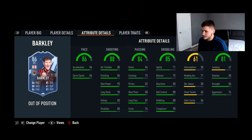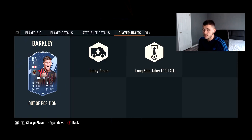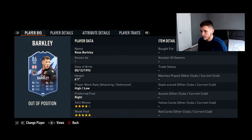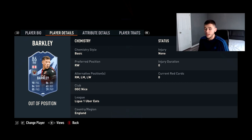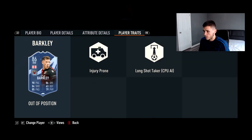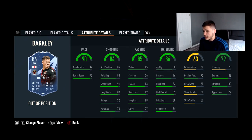The striker's agility and balance are a bit low, stamina is decent, and it's a pretty good card overall. His player traits include injury prone and long shot taker. Now looking at the right wing card: same high/low work rates, four-star skill moves, five-star weak foot. He can play right mid, left mid, and left wing — every position down the wing offensively. Stats are 90 pace, 84 shooting, 85 passing, 86 dribbling, 63 defending, and 79 physical — this card looks a bit more menacing.